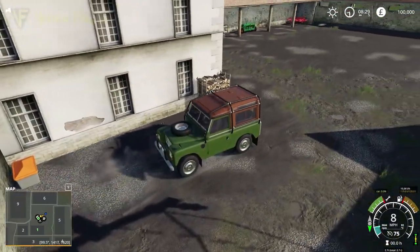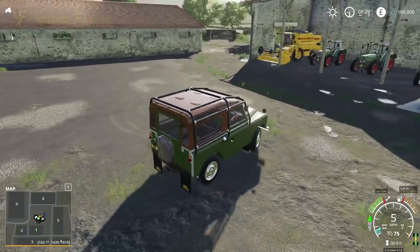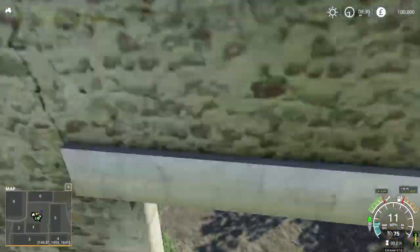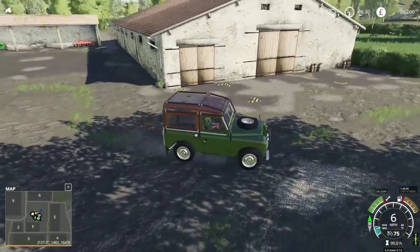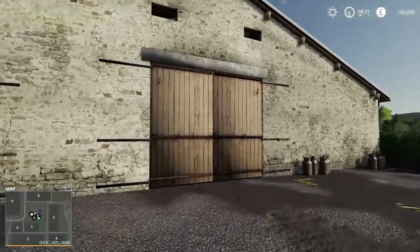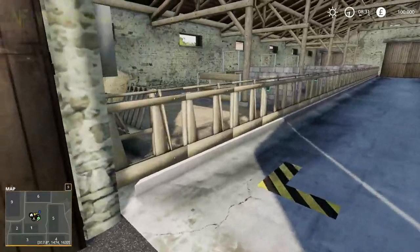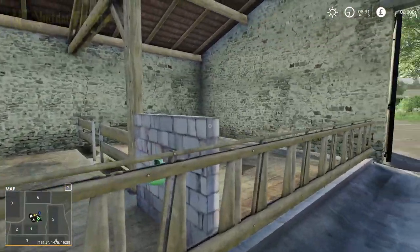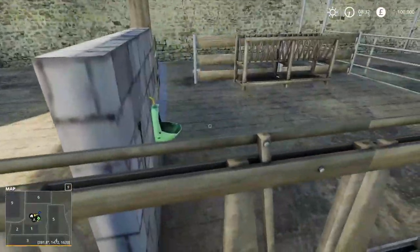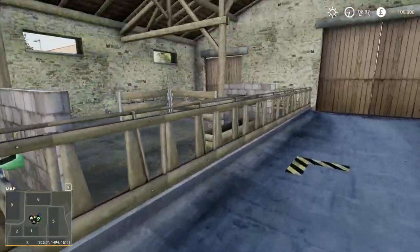This is a nice yard and I'm liking the size of it — it reminds me a lot of farms I've been to in the past. I could do with a little bit of concrete on the ground, but otherwise it's fine. Over here we have our cows, and the doors open which is cool. This is a really nicely modelled cow shed with a good amount of detail in these models, all custom for this map.